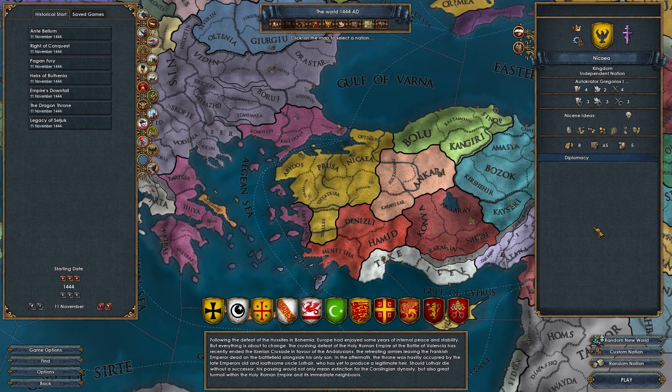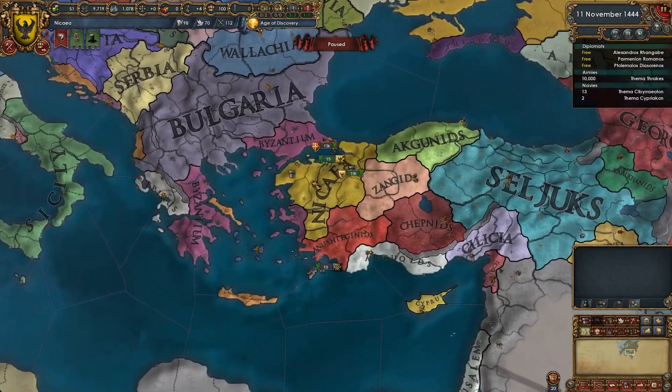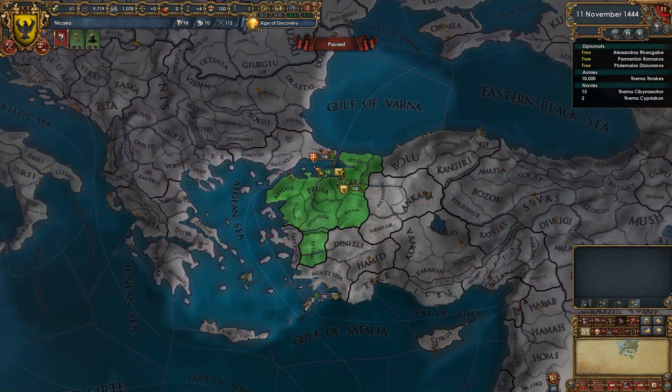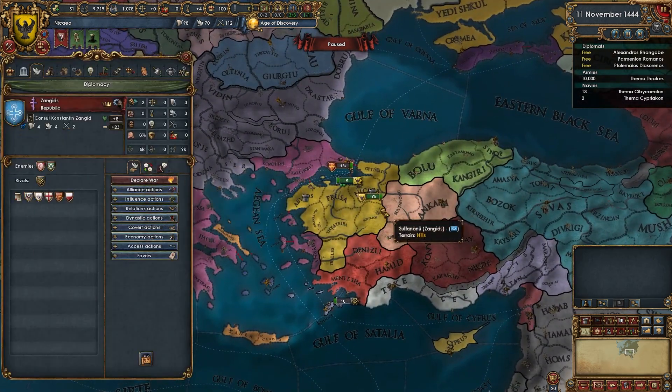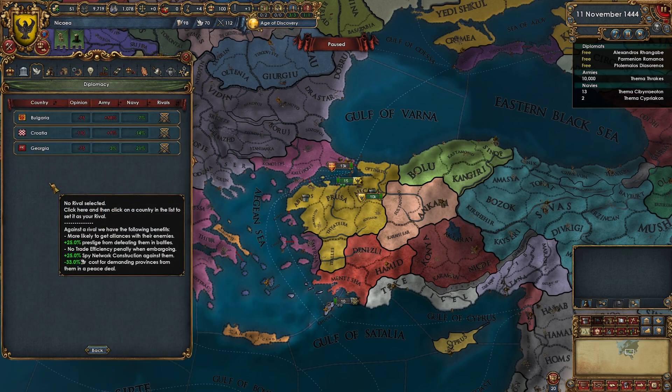Here we are! It has been said that Nicaea is the Prussia of Anatolia, and I am definitely looking forward to this. Let's start off by figuring out an alliance network. We are rivaled by a lot of people — Byzantium will get rivaled back because obviously we're going to be taking Constantinople ASAP.